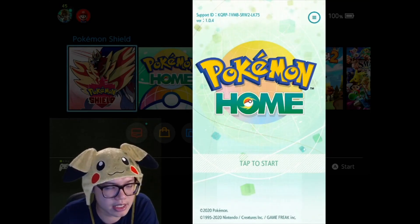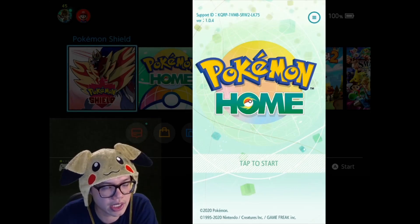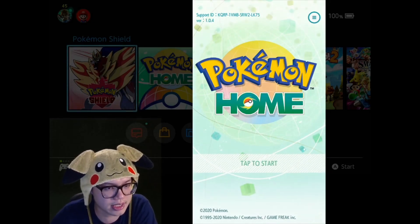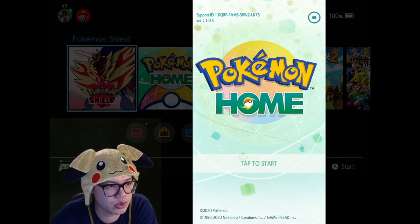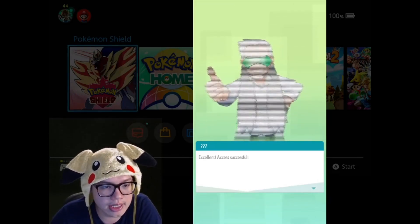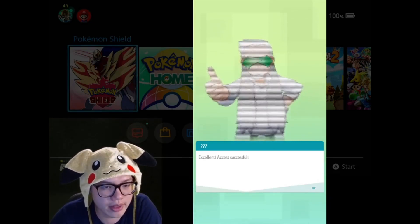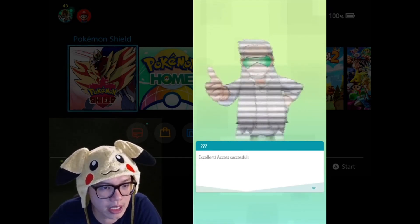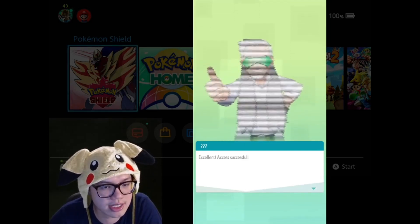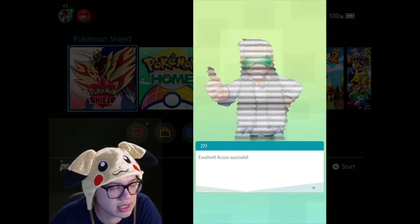If you have already played around with Home a bit and transferred some Pokémon from game to game, that is the problem we're addressing today. To fix that issue you'll need a new Pokémon Home account, but you actually need to unlink the existing account using another Nintendo ID to tether to it before you can link your new Pokémon Home account to your original Nintendo ID. Some issues that will prevent this method from working: if you've already purchased premium, it's already tied to that account and you won't be able to unlink it. Also, if you've transferred Pokémon from Pokémon Bank, you can't send them back to the bank.